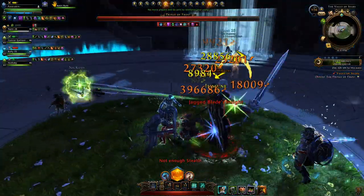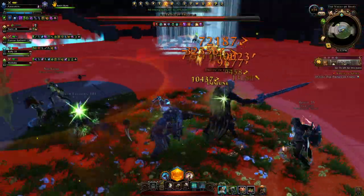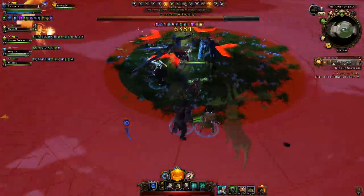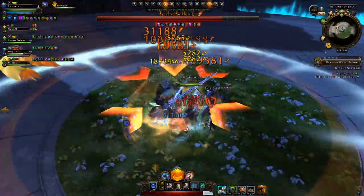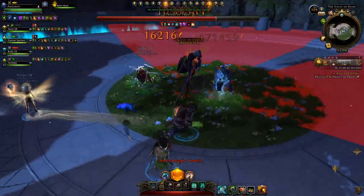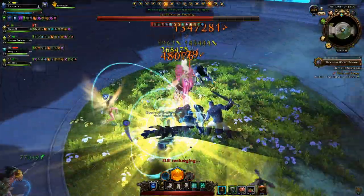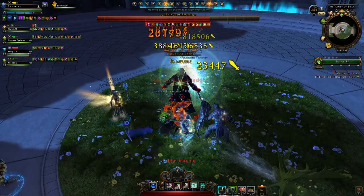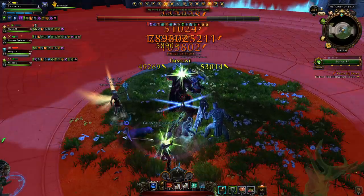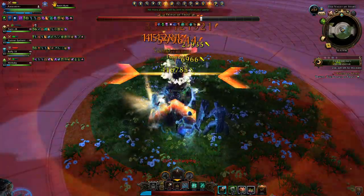You'll then have a damage share mechanic called Hypo. For this you just stack together — you'll get a large red telegraph, so make sure you're grouped up and not in the red. During Hypo, if someone stays in the red area they get frozen in ice. This ice mechanic works so that after a period of time it will instantly kill the frozen player if the ice is not broken quickly enough by others.